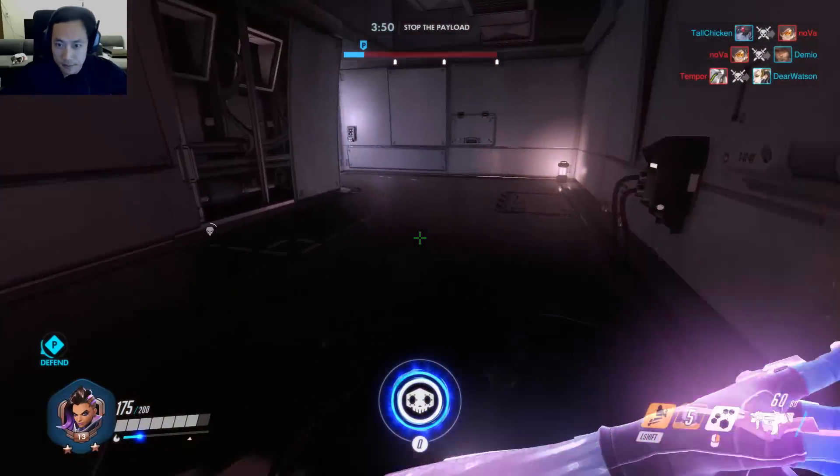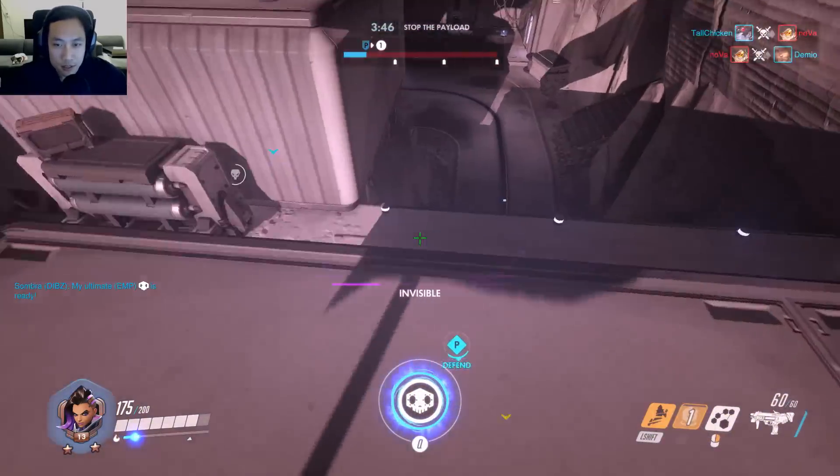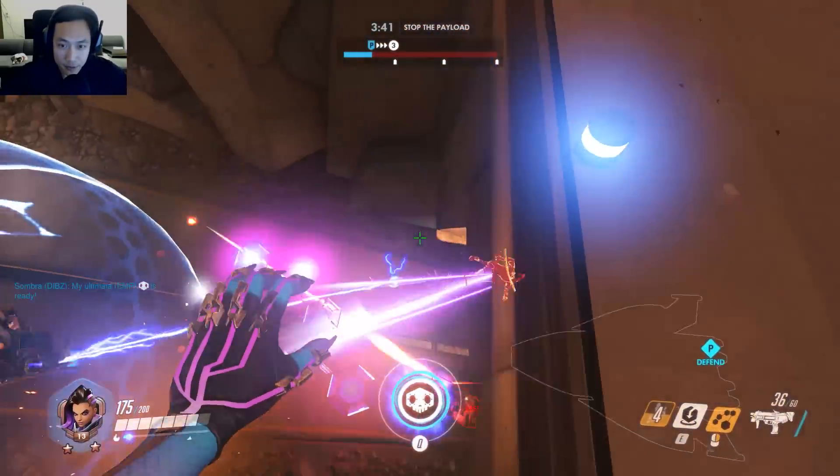I'm going to teleport up there. I don't want to get hit by the flash from the McCree. McCree can stun you and pretty much kill you with his Flash Bang ability. You only have 200 HP.